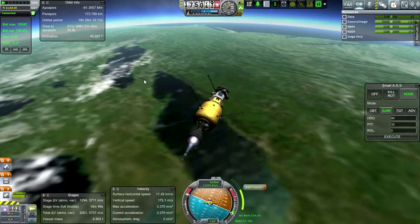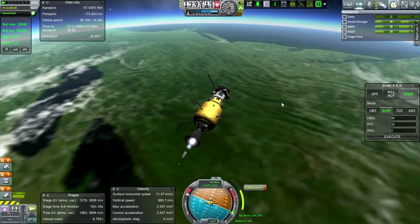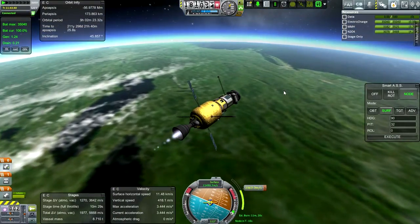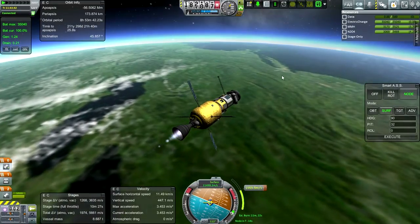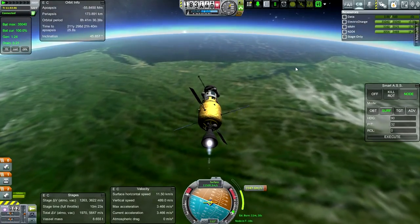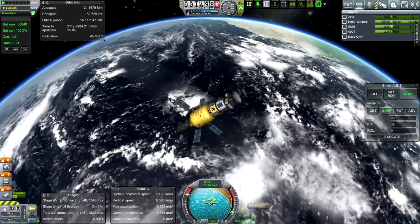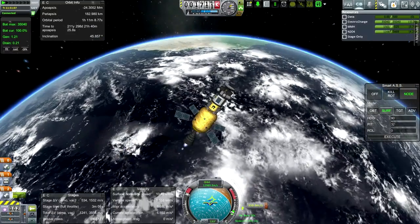Somewhere right around there is Niagara Falls. Continuing our sightseeing tour — I think this is the first time I've passed over the United States like this. New York State, New York City right there, Chesapeake Bay. Okay, looking good — looking very good.